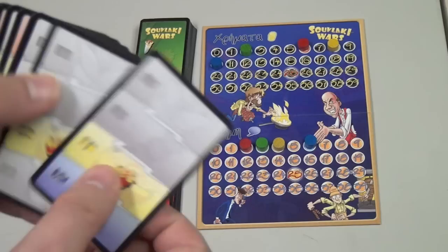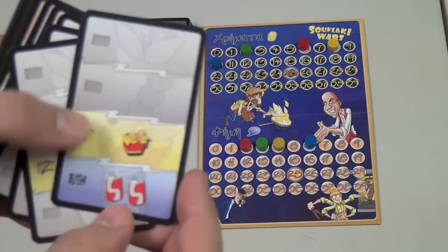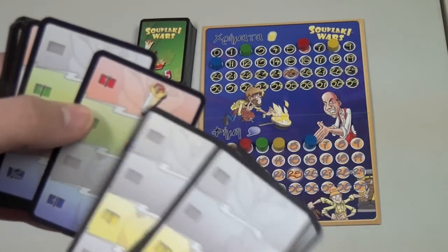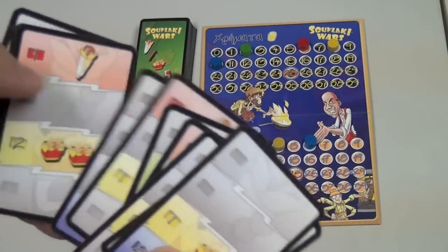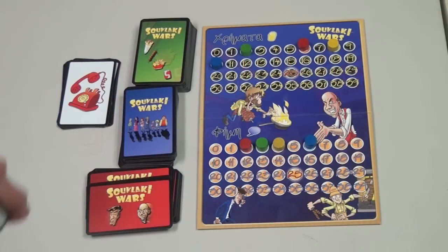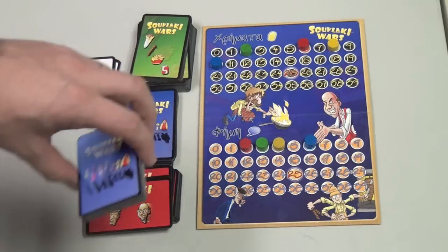Players start with a handful of food cards. These cards show a variety of food types: french fries, drinks, gyros, shish kebabs, with one or two of each type. There are also a few wild cards for each type. If you don't like your initial five cards, you can draw five more, but that's it.